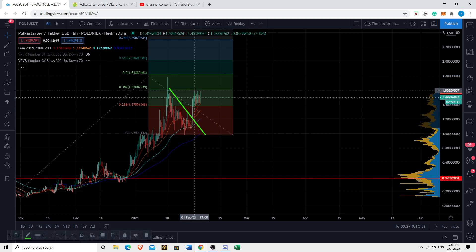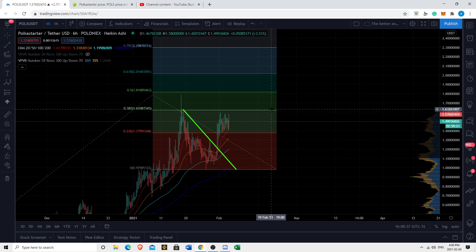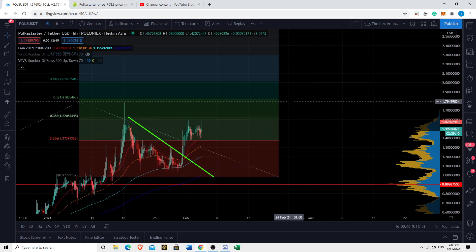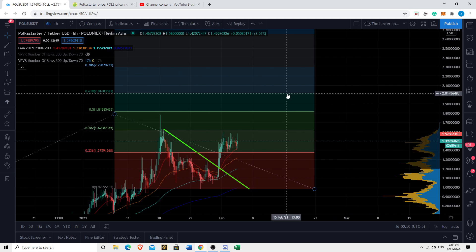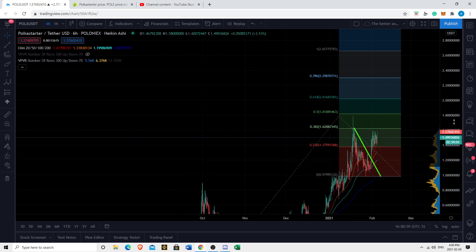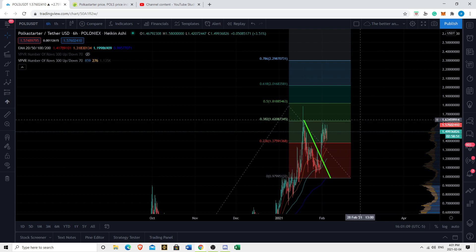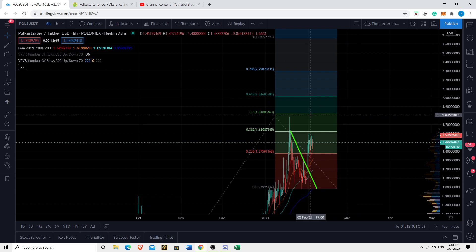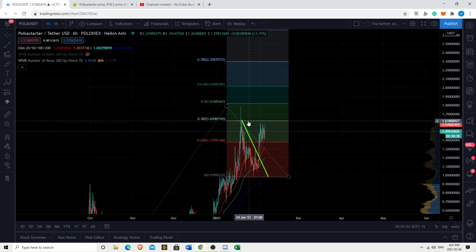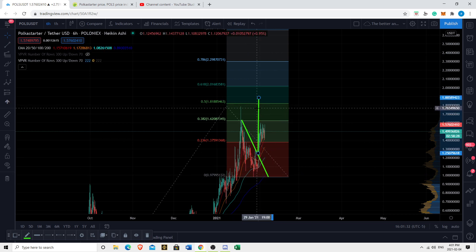To summarize the key takeaways: $1.60 is the key resistance level we need to look out for. If PokeStarter can close above $1.60 — not just wick above, but close above — I think we have a very good chance of touching $1.80. If we can get above $1.80, I think $2 makes a lot of sense. If we can get above $2, this thing's flying. $1.80 is the all-time high — PokeStarter is a relatively new coin. So if we can get above $1.60, I think we're testing all-time highs. If we can get above $1.80, next stop is kind of $2.00. Our Fibonacci extension is there, and taking the height of the ascending triangle to the breakout point takes us to about $1.80.